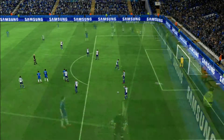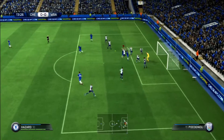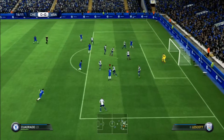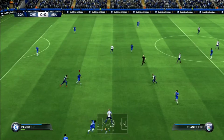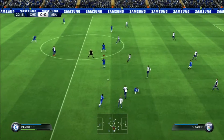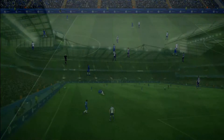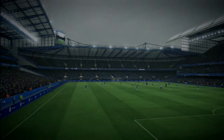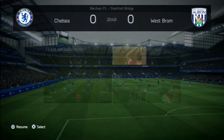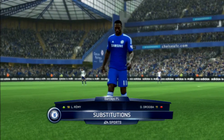Lescott gets booked with a yellow card. When we play Diego Costa up front, we get some pace in the middle and can throw in through balls and lobs. But Drogba is not the same player he was 5-6 years ago — you have to play him as a more traditional target man. And unfortunately, it looks like he actually gets injured right now — he has a broken ankle, which is not good at all.